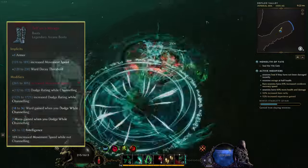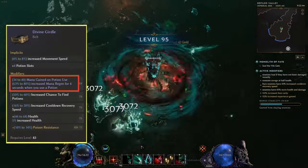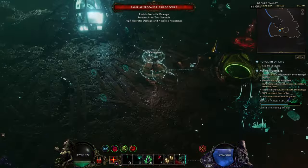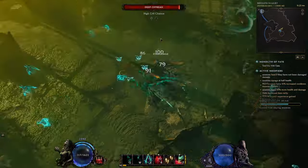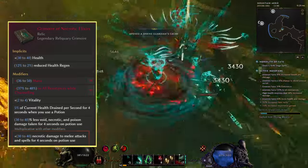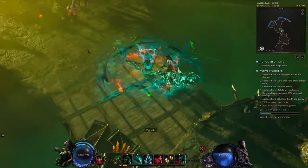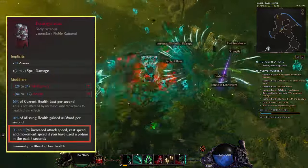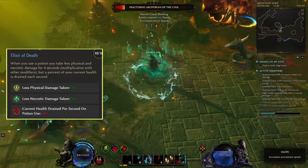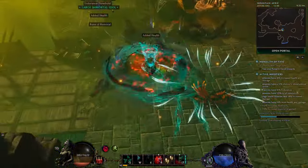Potions are a huge part of this build as well. By using a belt with the experimental mod mana gain on potion use, we can get up to 40 flat mana whenever we use a potion. While on the subject of potions, they synergize very well with all the other things we're using. The Grimoire of Necrotic Elixirs gives us up to 40% necrotic damage to melee attacks and spells, and at the same time also reduces up to 40% less void, necrotic, and poison damage taken for four seconds on potion use. Extinguish is another item that grants up to 30% attack speed, cast speed, and movement speed if we have used a potion in the past four seconds. Elixir of Death is a crazy strong defensive passive, providing 50% less physical damage and necrotic damage taken for four seconds after we use a potion.